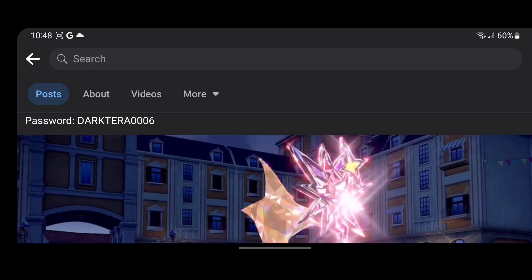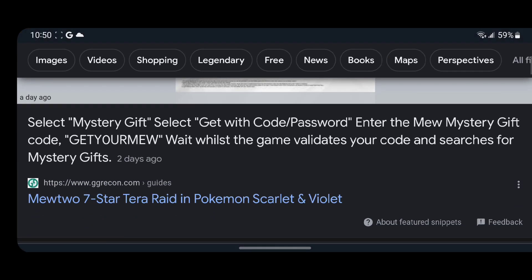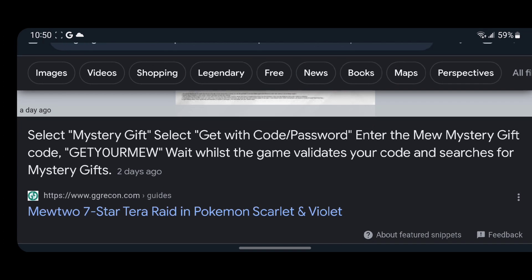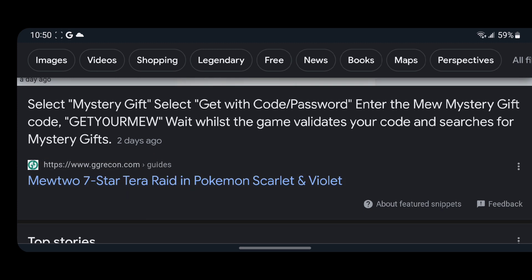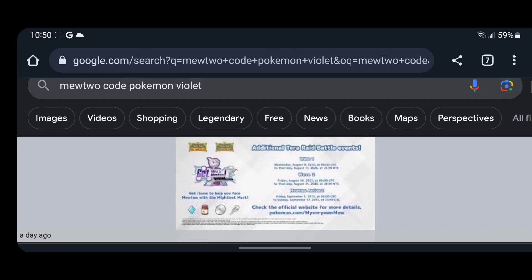We're going to be downloading the code for that. I'll show that when I do that. The second code you have in the mystery gift — we have enter a Mew mystery gift code, get your Mew. It validates your code and searches your mystery gift. So let's put in these two codes.